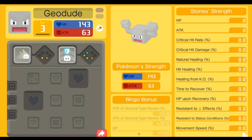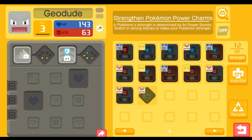For bingo bonuses, it's kind of diverse. You could run HP, standard attack, or standard attack frequency. Or if you're running Dig, you could do attack of ground type moves like I have here. It doesn't really matter too much. You could also do normal type move weight if you get that.